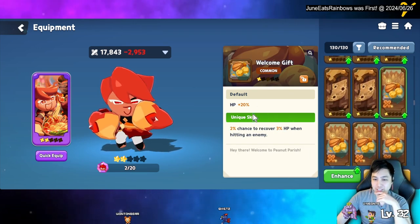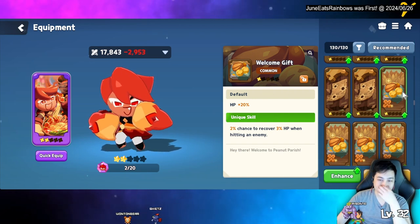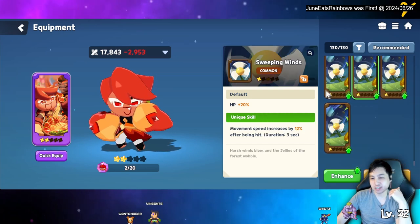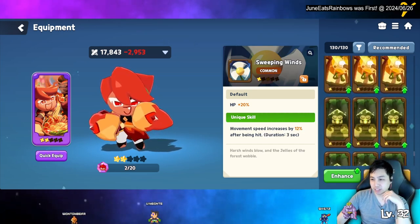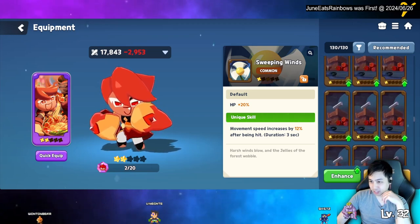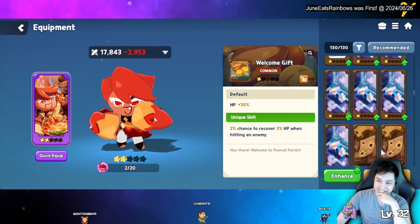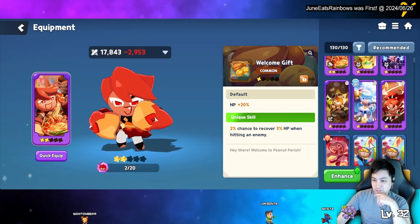For common card alternatives, welcome gift is probably better if you don't have anything else. Then work your way up to the muscle card and eventually straight into his signature card.